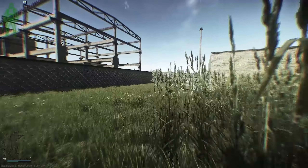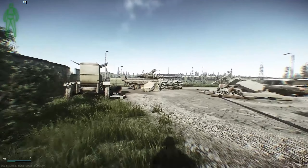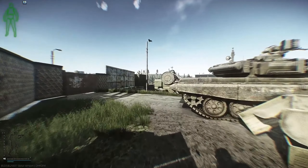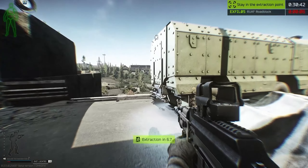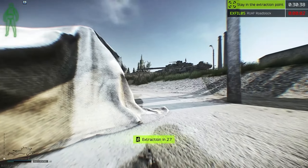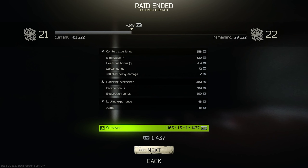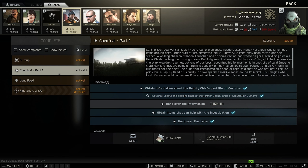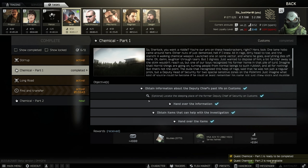We're getting ready to extract here at RUAF Roadblock. We hear a Scav to the right, but it's not really worth engaging at this point because we're so close and we already have the task item. We go ahead and extract, turn in the quest. We picked up a couple of Scav kills along the way and turned it in — simple as that.